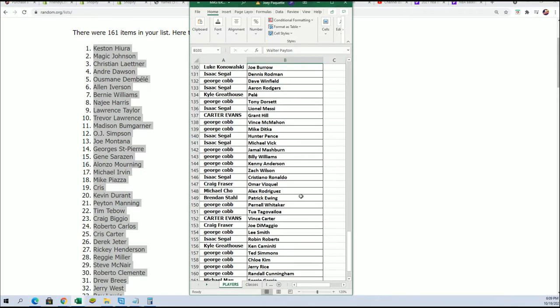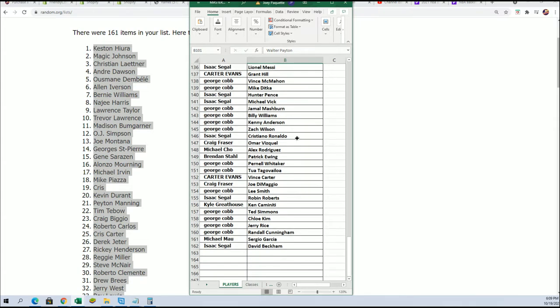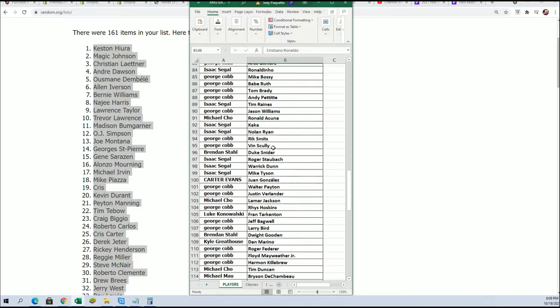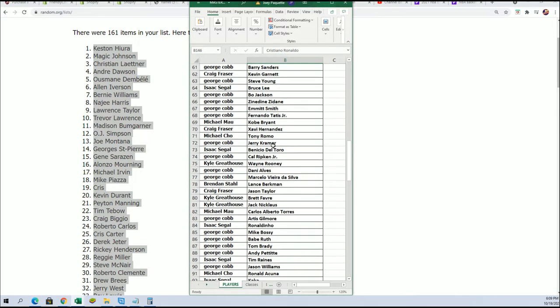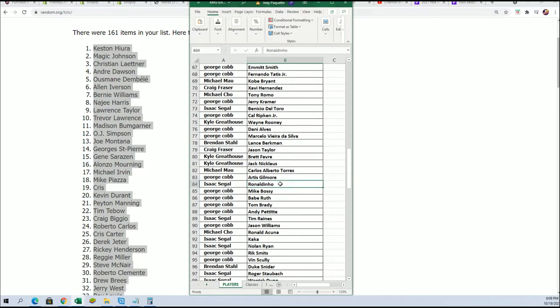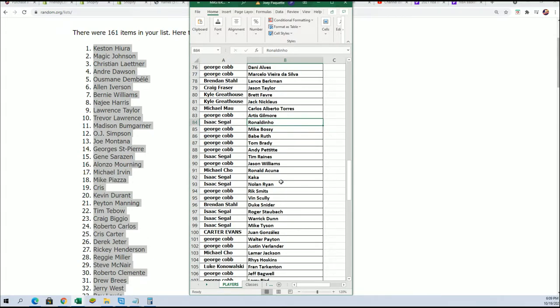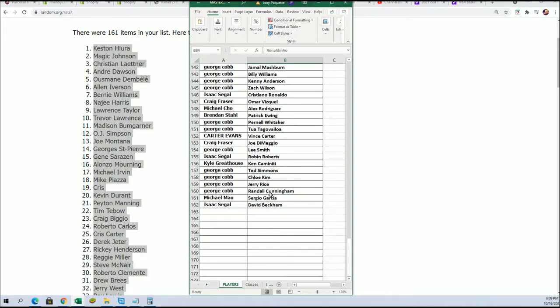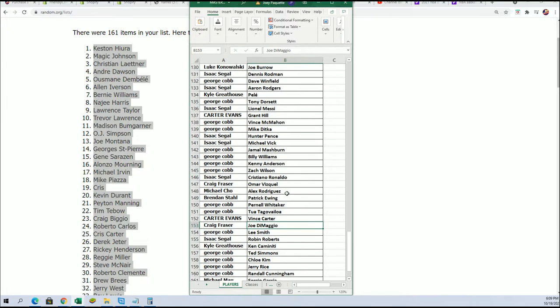Joe Burrow for Luke. There's Ronaldo — so here's a Ronaldo right here. I must have said it wrong or it must have been somebody else. Isaac's got both of them; I'm not that familiar with this player. This is Ronaldo right here, so Isaac's got Ronaldo. Everybody's got their players. Joe DiMaggio for Craig. And Zach Wilson — rookie quarterback — for George.